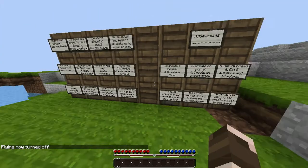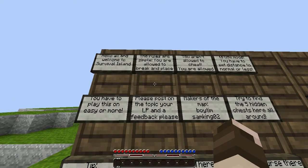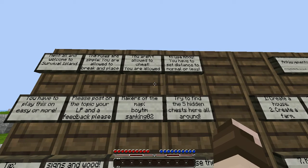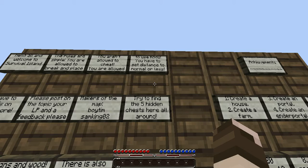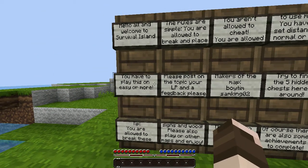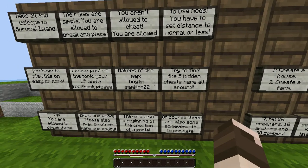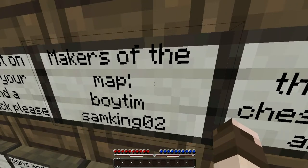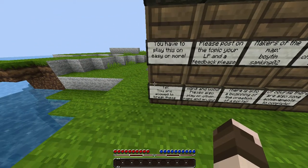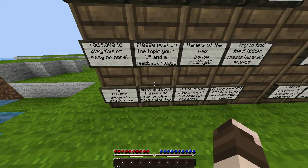Alright, cool. Let's read this. Hello and welcome to Survival Island. The rules are simple: you are allowed to break and place, you aren't allowed to cheat, you are allowed to use mods to have set distance normal or less. Let's keep reading. You have to play on easy or more. Please post a topic. Makers of the map: Boy Tim and Sam King. Props to them. Try to find all five hidden chests. Tips: you are allowed to break things.